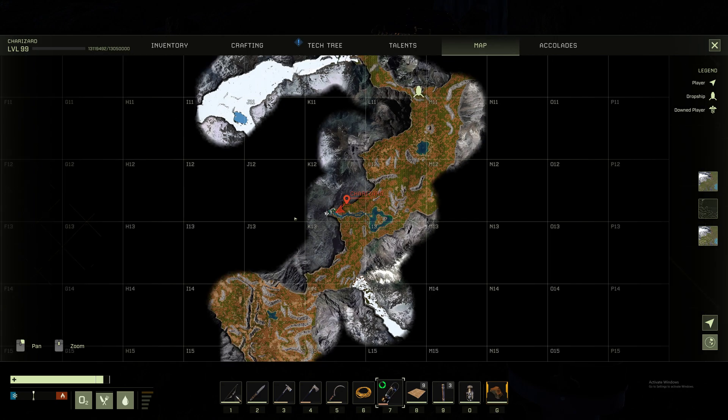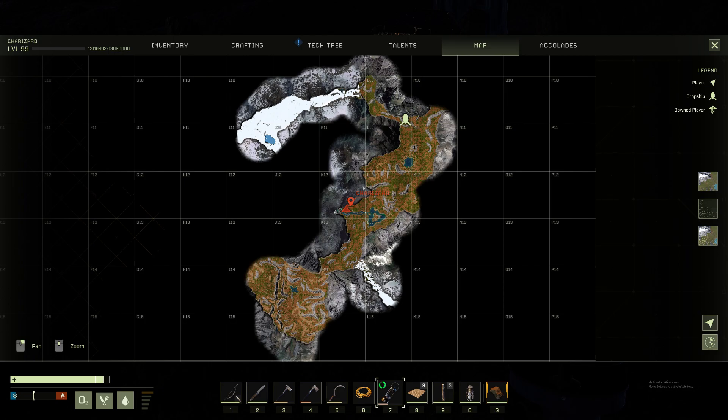K-12 is a great spot, because if you're doing open world, you're pretty close to the Arctic and pretty close to the desert biome. Can't go wrong — you can get a lot of stuff.